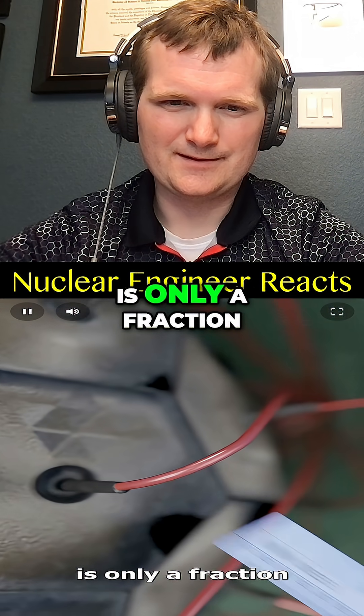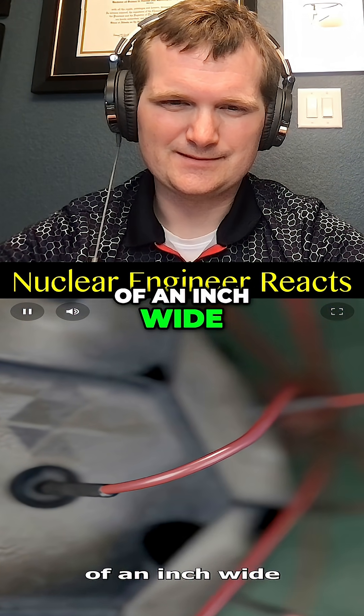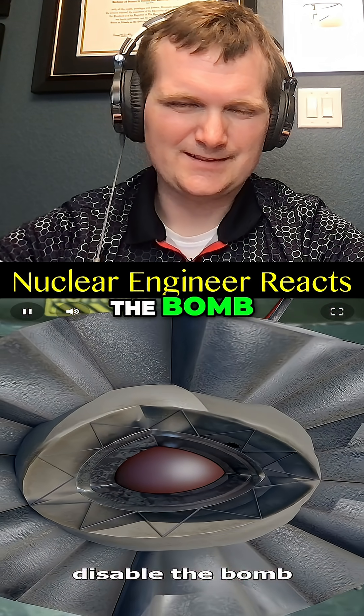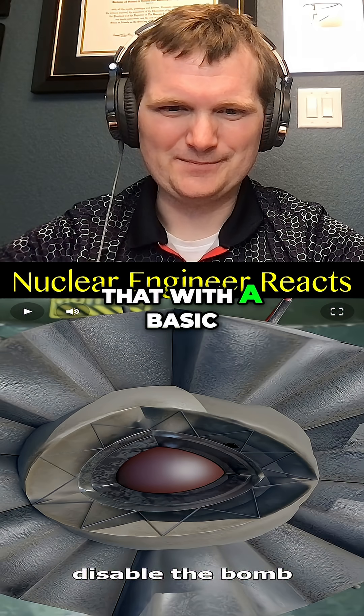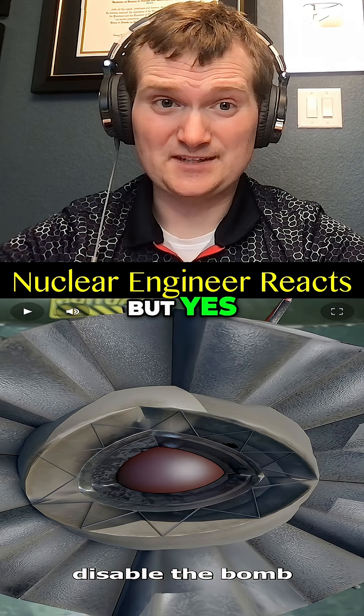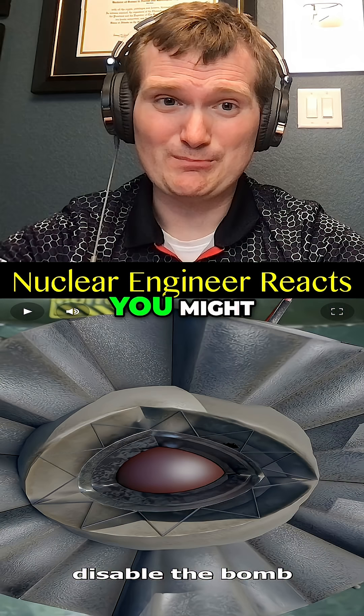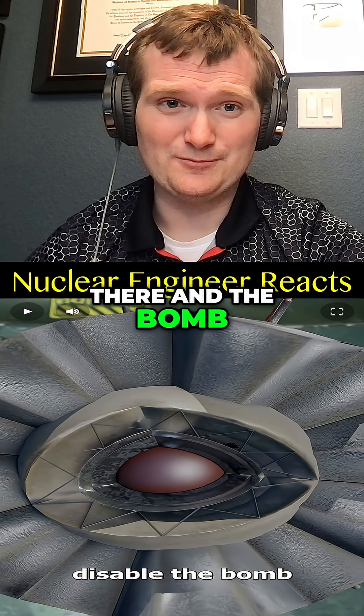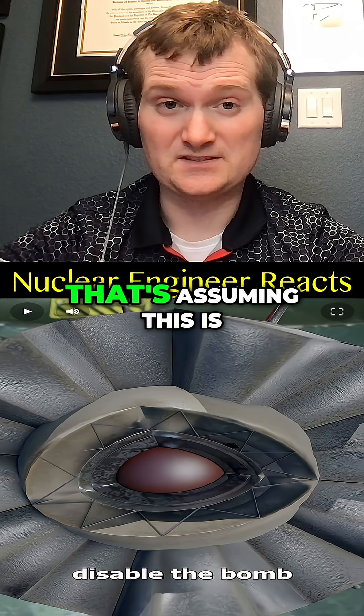The detonator wire is only a fraction of an inch wide, meaning if a bullet cut it in half it would actually disable the bomb. Good luck penetrating all that with a basic rifle round. But yes, worst case scenario is you might scatter radioactive material and the bomb would just fizzle out — it wouldn't actually detonate.